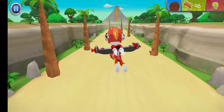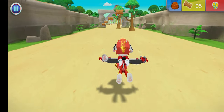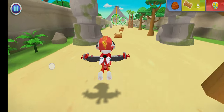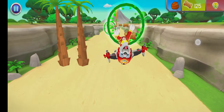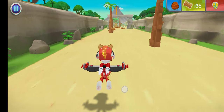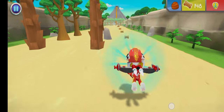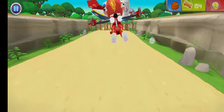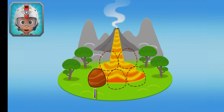Way to go! We found the rock! Fantastic flying! Way to fly! You found one rock. There's only four rocks left to find. Keep flying to find them all so Rubble can block off that lava.